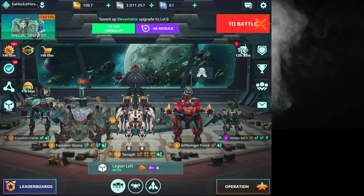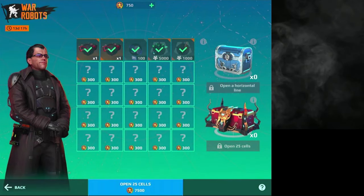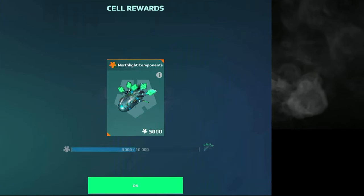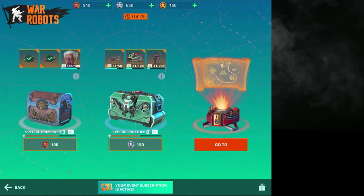This will be the fastest unboxing you'll ever see in War Robots, because I don't have much. But here we go — gravity amplifier, good. Ooh, northlight components, 5,000 of them — hey, that's pretty good.